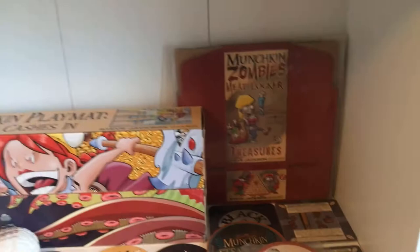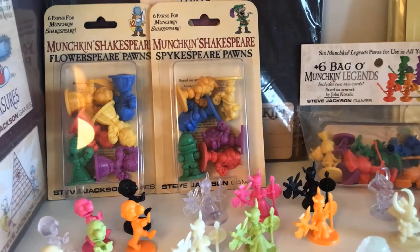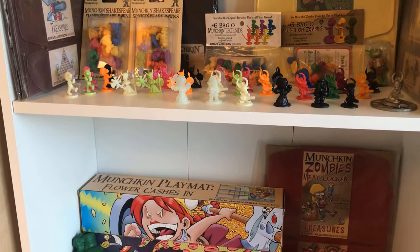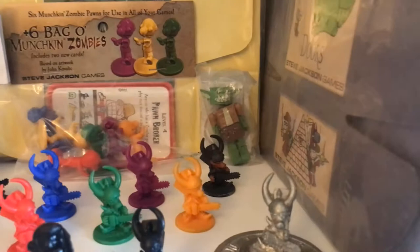Here we have Midlockers from Munchkin Zombie, and let's see some pawns. So here we have some Munchkin Shakespeare Flower Spear pawns and Spike Spear pawns. We have quite rare Munchkin Legends pawns — they are hard to get. We also have Munchkin Zombie pawns, and we don't have the regular ones in pack because when I got them first I just unpacked them because they were really cool.